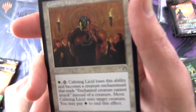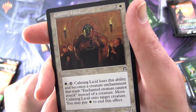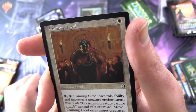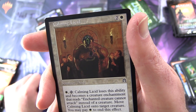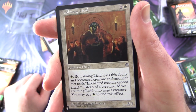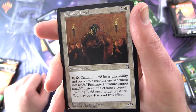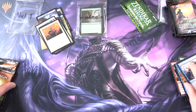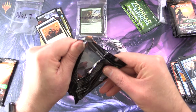Something from the list at last! We have Calming Licid — from Stronghold, I think — Summon Licid, two-two for three. Pay white, tap: Calming Licid loses this ability and becomes an Aura enchantment that reads 'Enchanted creature cannot attack.' Pay white to move Calming Licid onto another target creature. You may pay white to end this effect. That's a little clunky language — they probably would have called that an Aura enchantment or enchantment creature in modern templating.